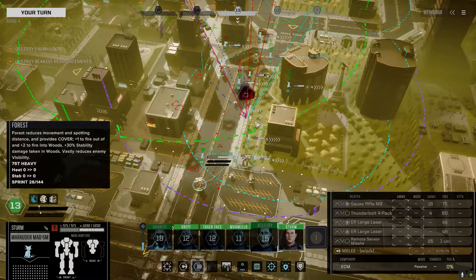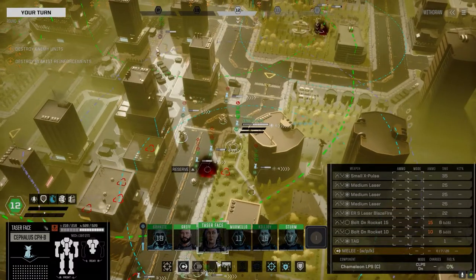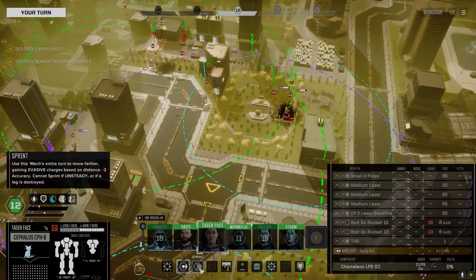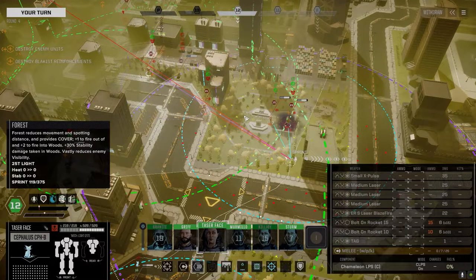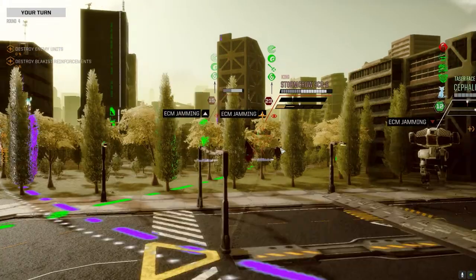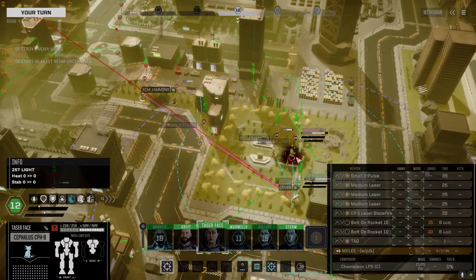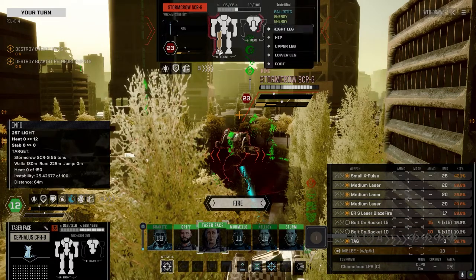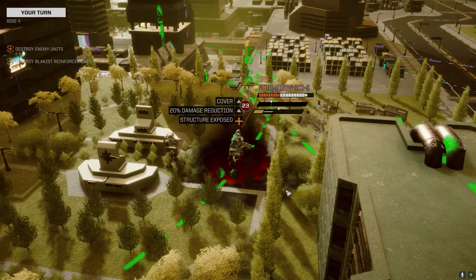We had to clear that building anyway — they had infantry in there, so probably a good thing we did it now rather than later. Let's get up here. A little more damage to the leg — upper and lower leg destroyed. Target's taking a critical hit. The Marauder still has to go. We want to try and get a pinpoint shot — can't hit the building, but let's take a shot at that guy. Machine guns turned up, and we got the building out of the way so we can see the guys over there.